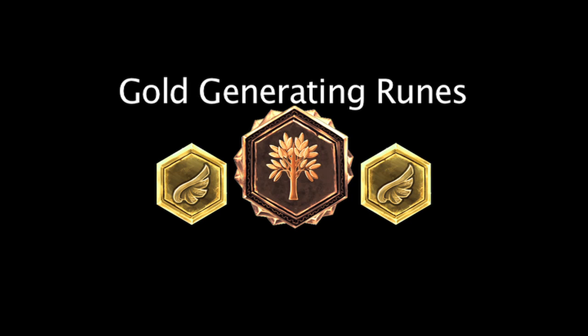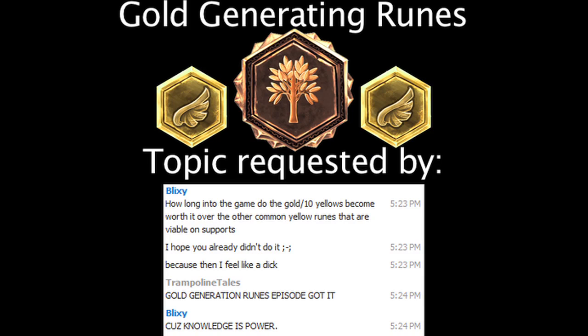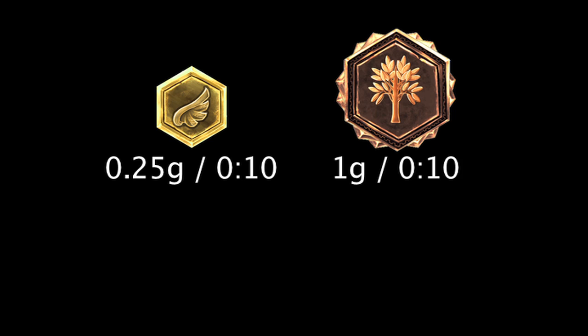In League of Legends, gold-generating quintessences and seals passively generate gold as the game goes on. On today's episode of Lawl Math, we'll be calculating when the runes become more cost-effective over other stat-granting seals and quintessences. Let's take a look at the runes now. Gold-generating seals will passively grant 0.25 gold every 10 seconds, and quintessences will grant 1 gold every 10 seconds.